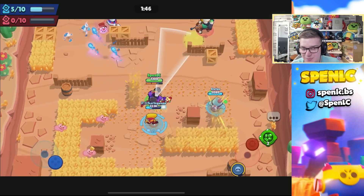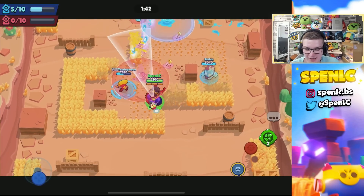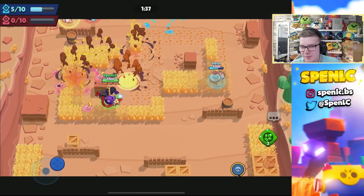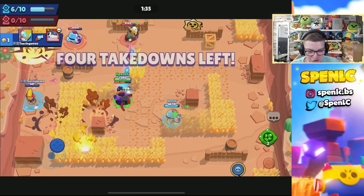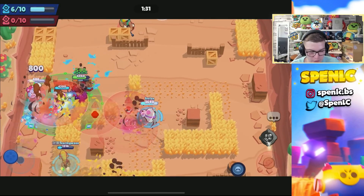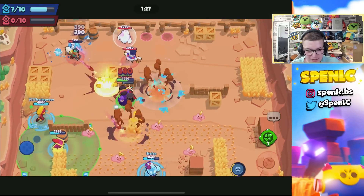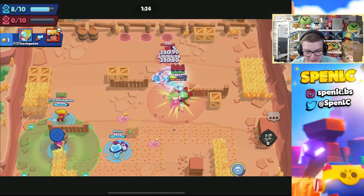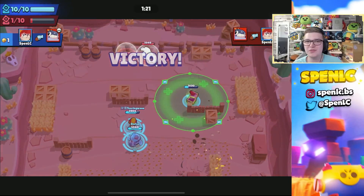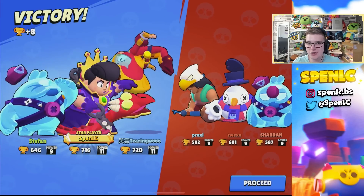One thing to note about the vision gear is that it's a really good counter to those brawlers that get a lot of value out of the speed gear — those tankier brawlers. If you pop the vision gear onto your brawler, you're going to be able to scout them out. Rosa in the bushes is one of the most annoying brawlers with the speed gear, and vision gear is definitely going to counter her. That's going to be the fourth best brawler to use vision gear on.